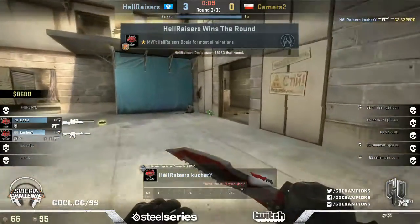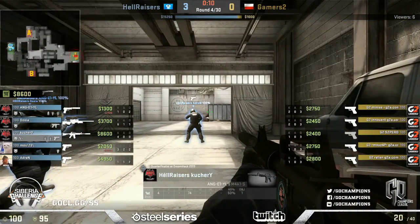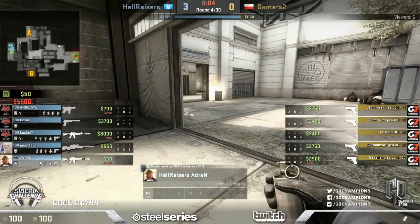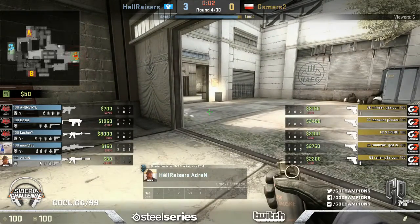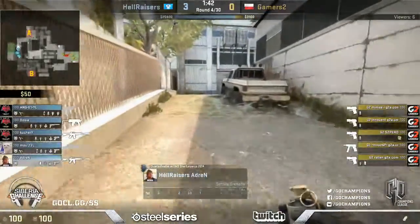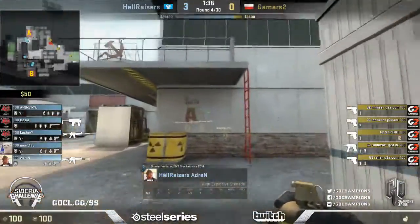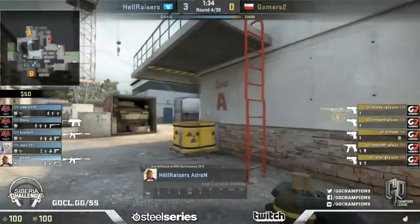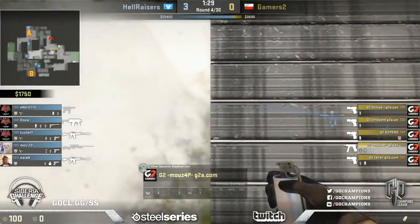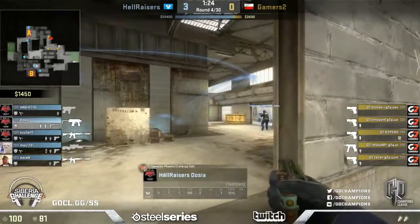He was trying to maneuver his way into mid. With 10 seconds you have to play super aggressive and you can't check every corner and you get punished. That was a forced buy from Gamers2 and now they're back on eco. Dossier has gone for the MP9 here - it makes sense. They'll know the eco is in effect and the MP9 is actually deceptively good against ecos because there's no armor, it rips through people, very fast rate of fire. Money-making options as well - he can really profit with one or two kills, plus it's fairly cheap.